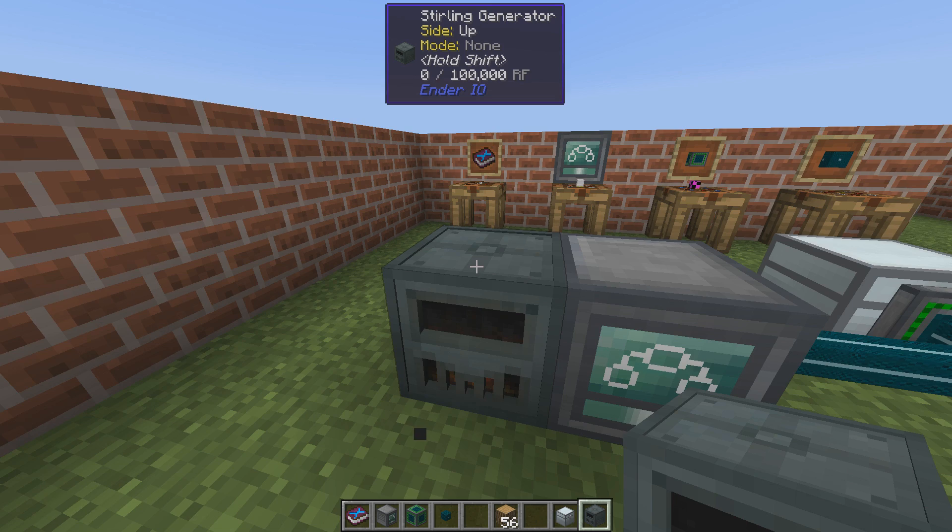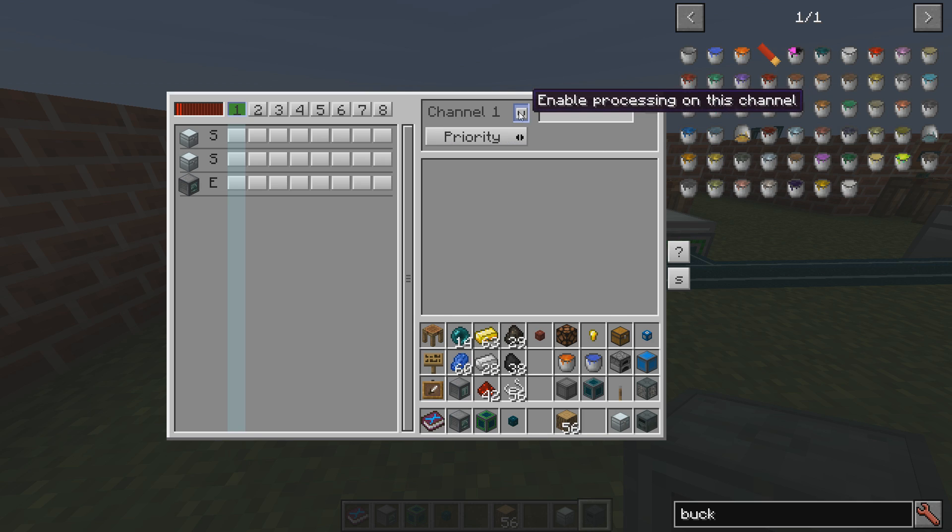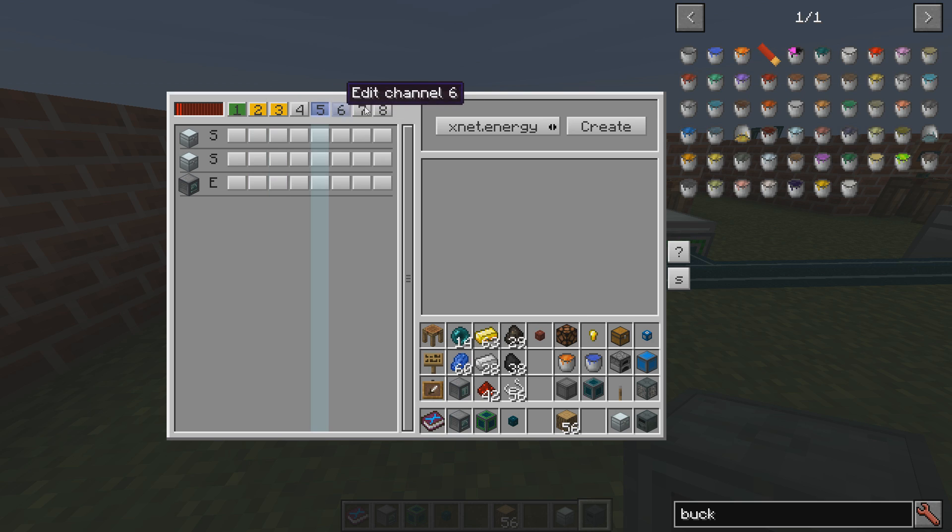This network needs power, but it doesn't consume any power unless you do something. We got 16,000 RF from that coal and we're not losing anything. But as soon as I start to enable channels — let's create an item channel — you can see we're losing power because this channel is active. If we create a lot of channels, even if they don't do anything, we are losing more power for each one. So let's not waste energy right now. We can disable the channel and now we're not losing any power.